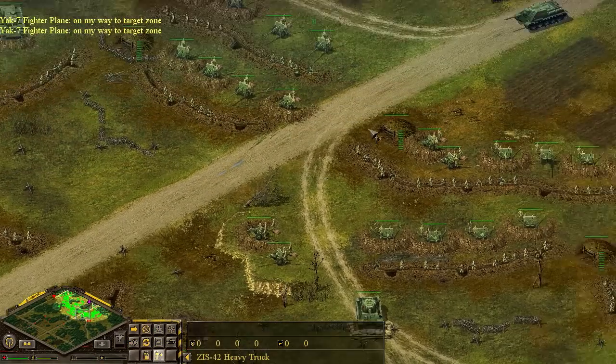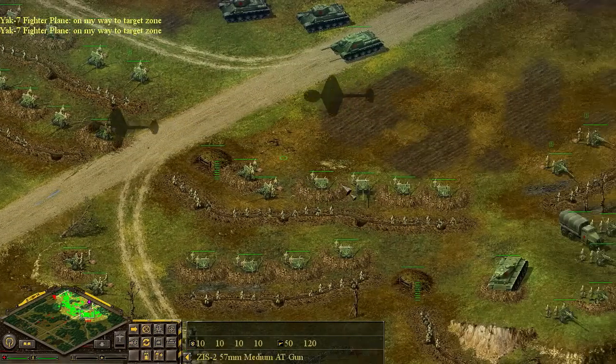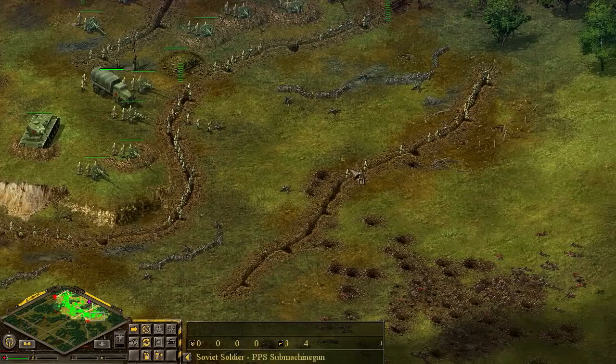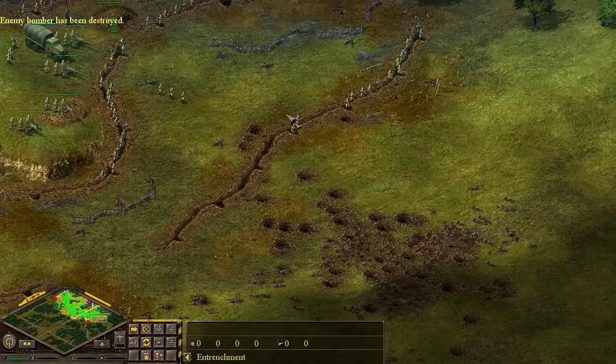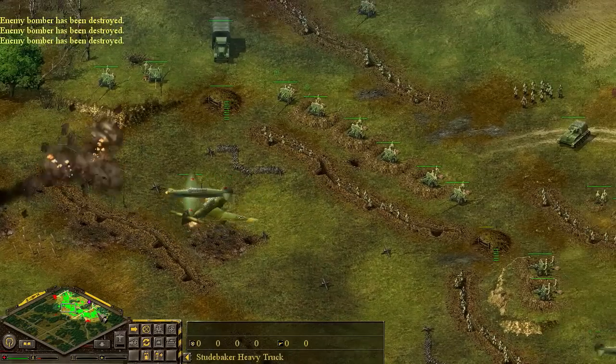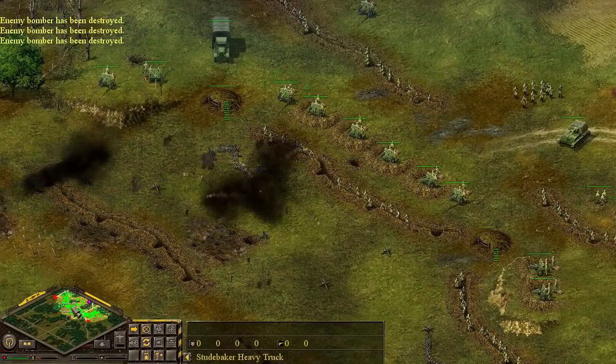These are one of the most important trucks - the infantry reinforcement trucks, especially for the Soviets. Each time they die, they send out a couple more men to hold the position. They're getting low on ammunition there as well. Enemy bomber's been destroyed - they classify that as a bomber, a dive bomber of course. Looks like they're blowing up pretty good.